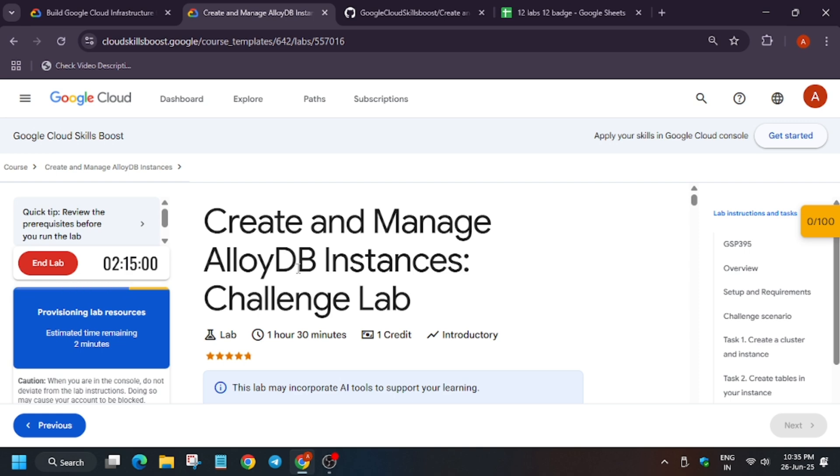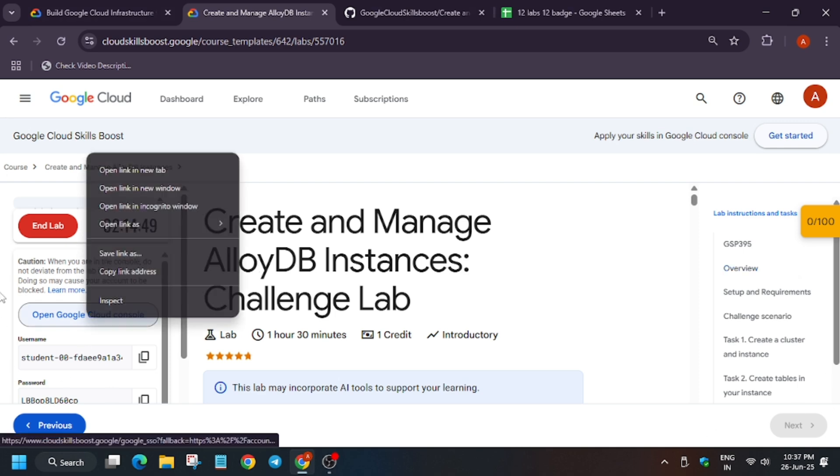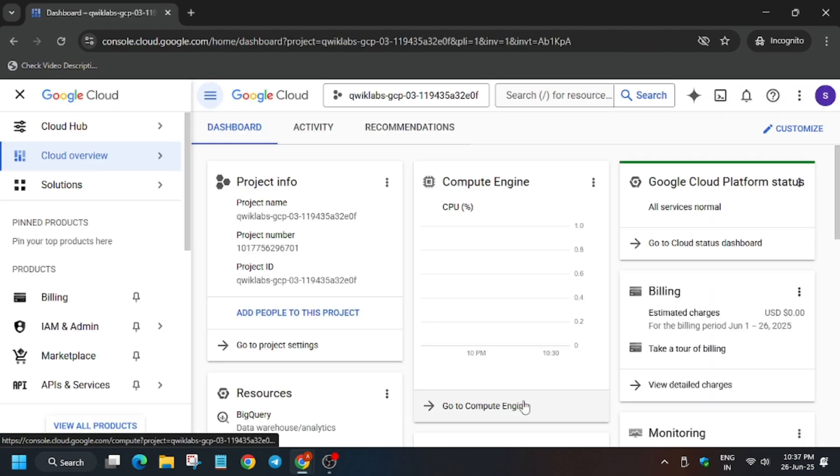During this kind of waiting time, don't worry — just wait for it. If you get any error, just restart the lab again. Now the lab has started. You have to open the Cloud Console in an incognito window. Sometimes it asks for username and password, and sometimes it signs in automatically, so check the lab for that.